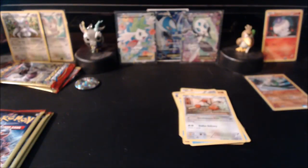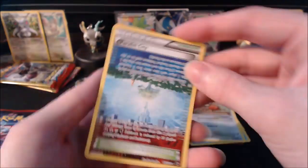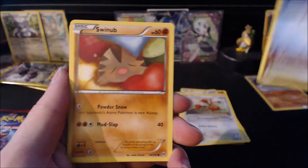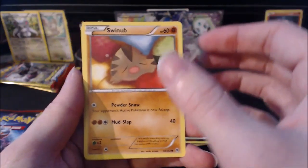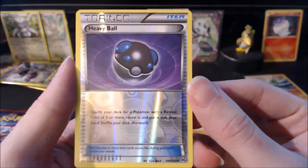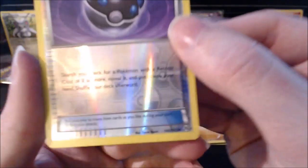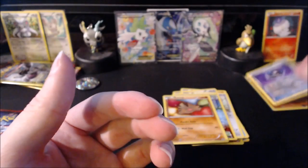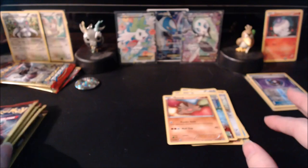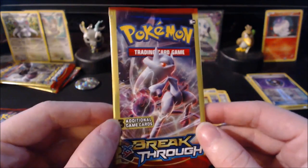On to the next pack. We pulled a Parallel City — I really enjoy this card and this is the first time I've seen it in person, it looks absolutely beautiful. We also have a Swinub and a reverse Heavy Ball. I think that's an uncommon actually, so we'll set that off to the side for now just in case we get lucky with these last four packs.